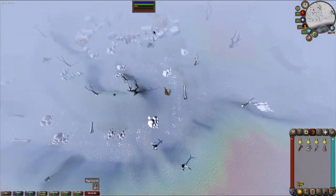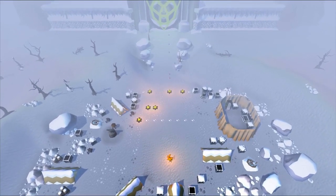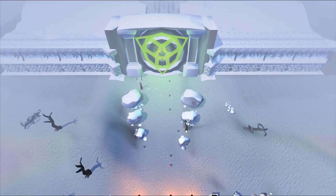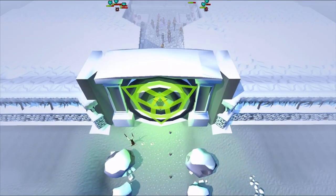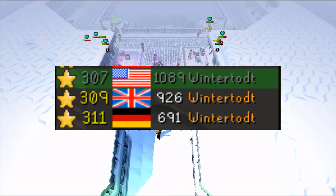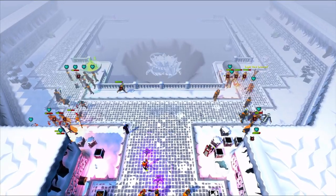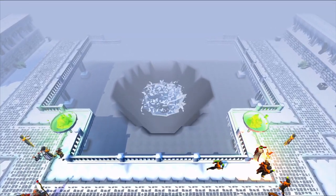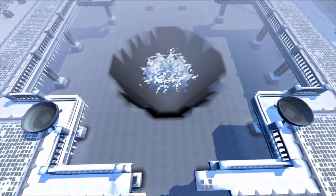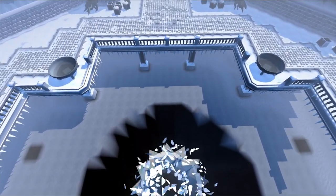In addition to being in the right place within Gielinor, you'll also want to be on the correct server. This guide is focused on mass Wintertodt, as it's the most efficient way to subdue the boss in terms of experience. There are three worlds dedicated to fighting the Wintertodt: World 307 for the United States, World 309 for the United Kingdom, and World 311 for Germany. World 307 is typically the most popular of the three, so you may be able to complete more runs per hour in this world.